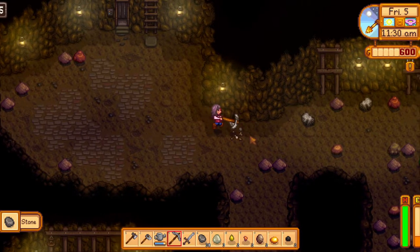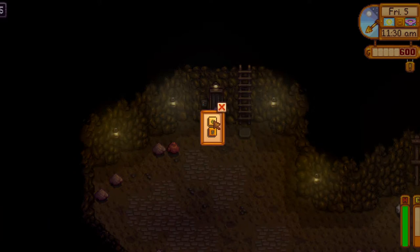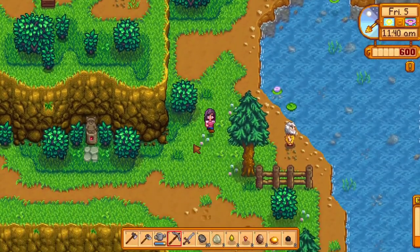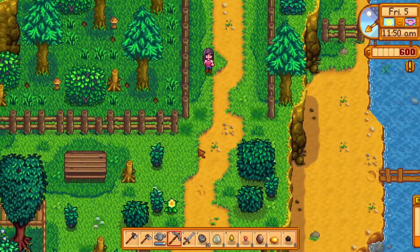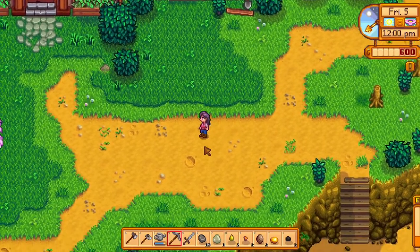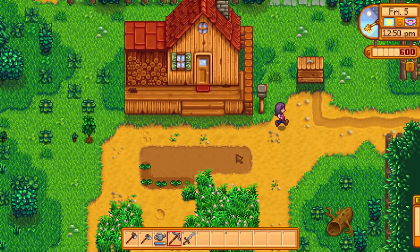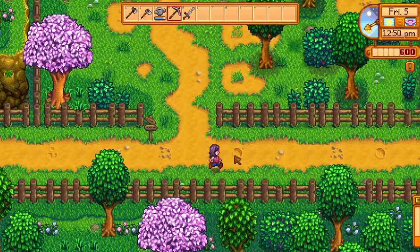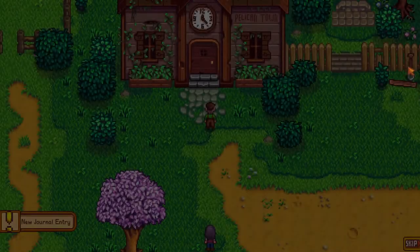Right now we're already like - there's not actually that much point continuing without the minecart. But at least we can get some parsnip seeds. We need to drop off some stuff - keep the shop open, keep the shop open. We need parsnip seeds. Right, we dropped off all the stuff, let's go to the shop and pick up some parsnip seeds because we have some money. We can grow some more, get more money, and so on so forth.